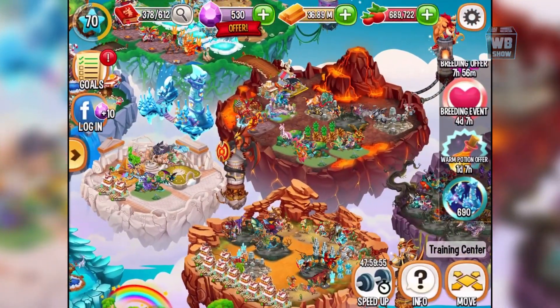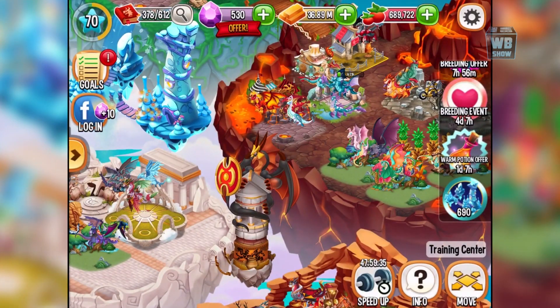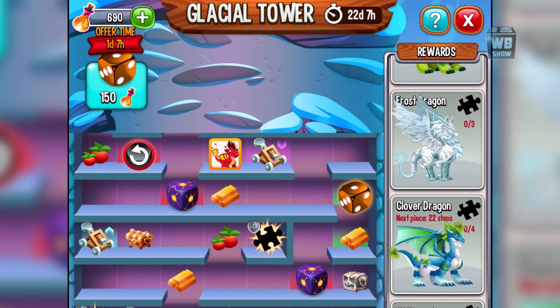That is how you breed the dragon for your game. We got it on our first try - 32 hours is what you're looking for for breeding, another 32 hours to hatch it. You need the dragon before it - I think it's the super nature dragon and the spark dragon and then the ego dragon. They're on the island, so you can get them there.